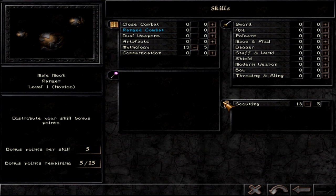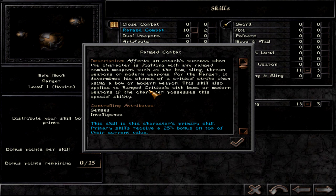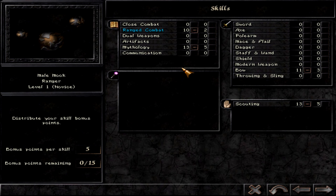Once those are maxed you can go for vitality or intelligence. For skills, always max out mythology and scouting if you're new — that's a big part of why you take the ranger. Scouting finds items, especially with a high-senses Mook, and mythology gives you the info you need to defeat opponents. Put remaining points into bow and ranged combat at the start; later shift them to alchemy, since bow skill goes up naturally from use.